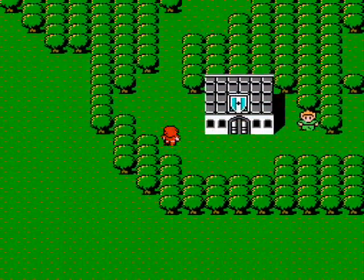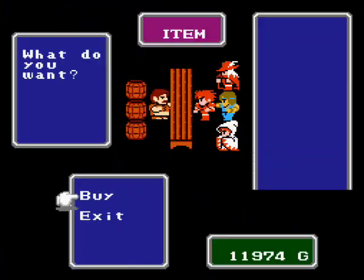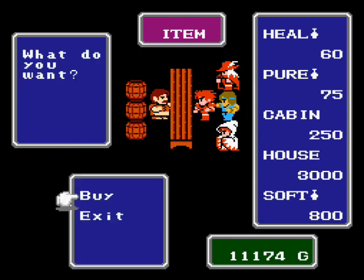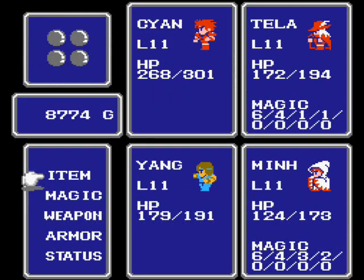Apparently the elves haven't been updated on what's been going on. I recommend getting four soft potions — that should be good enough for now. You don't need too many of them because not too many enemies can turn you to stone, but it's critical that you at least have some. Make sure you've got those. Once you finish that, rest up at the inn, save, and I'll meet you back at the Northwest Castle.